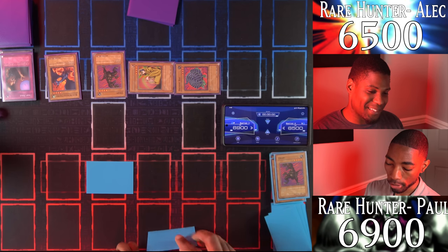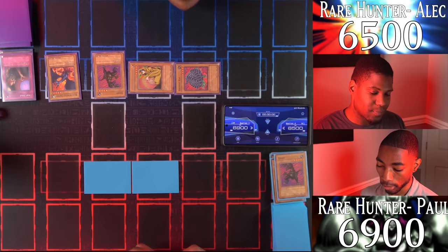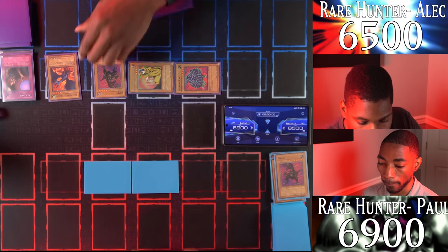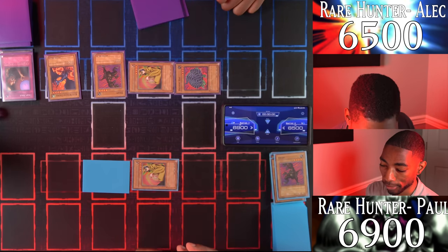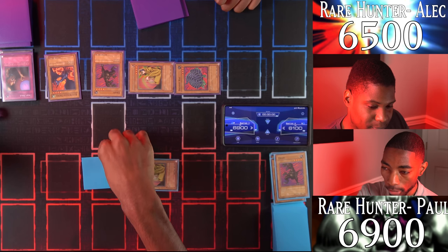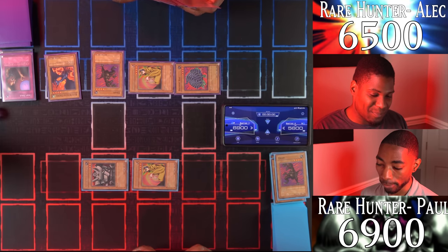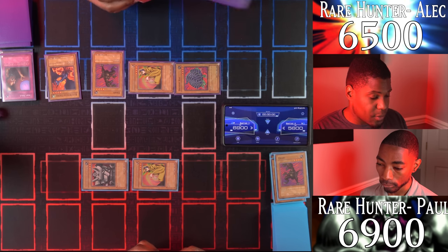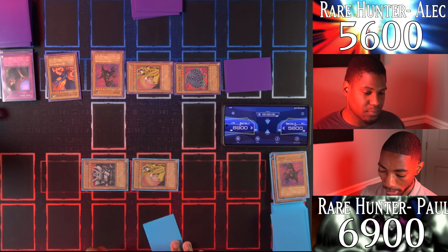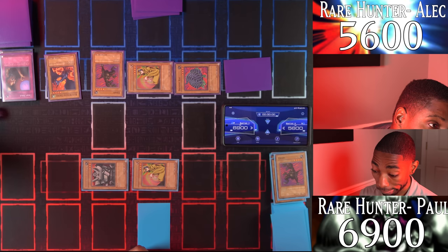I'll set another monster face down and pass my turn. I draw — getting over your Uribe will be a bit of a struggle, but I think I can eventually mount an offense. Battle phase — my Blue-Winged Crown attacks the face down, hitting Spirit of the Harp. Uribe, attack the other face down — Giant Soldier of Stone! You take 500. Say hello to my very powerful defenders. I'll set a card face down and end my turn.